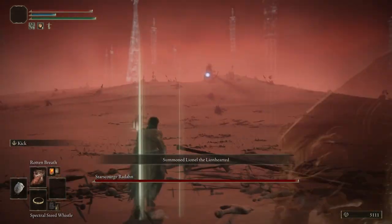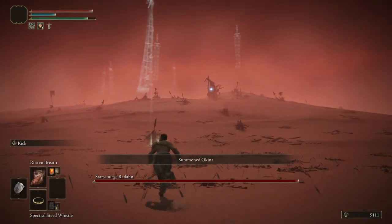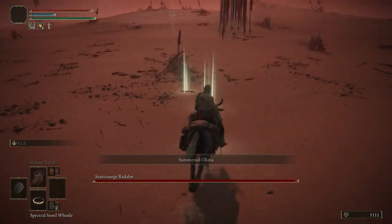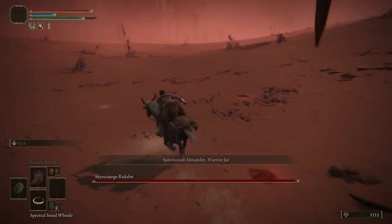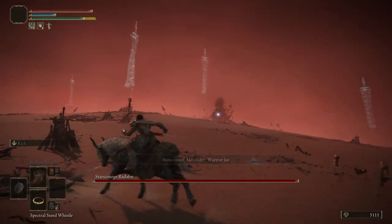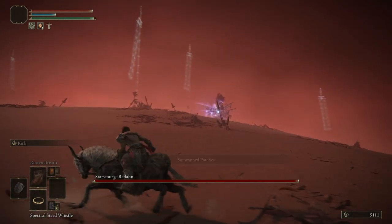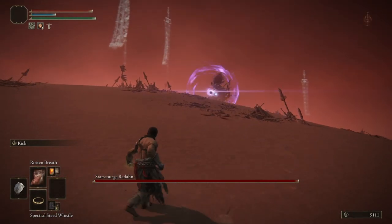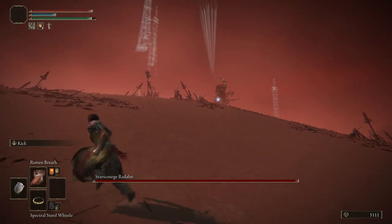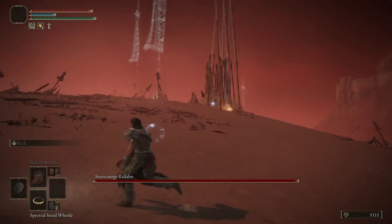Stand behind here and Radahn should cast arrows up in the sky. At this point summon your steed and outrun to get these two NPCs up here — you should be able to outrun it if you summon your steed. Now just wait for the NPCs to approach General Radahn so he stops shooting arrows at you. If he has a blue or purple arrow, make sure you dismount and dodge it or stand behind one of these weapons in the ground to block it.